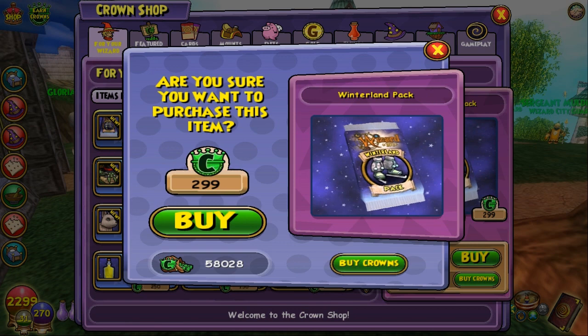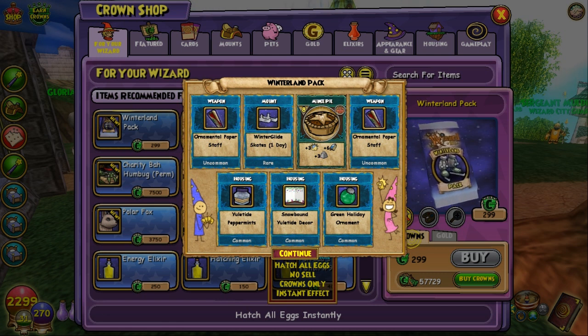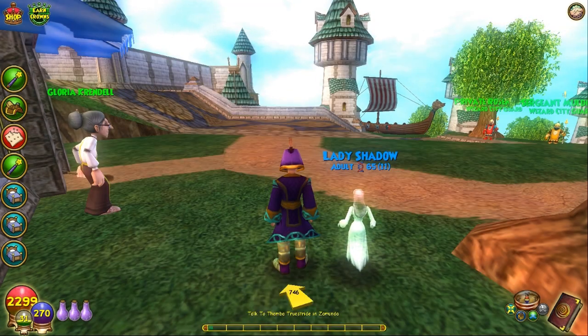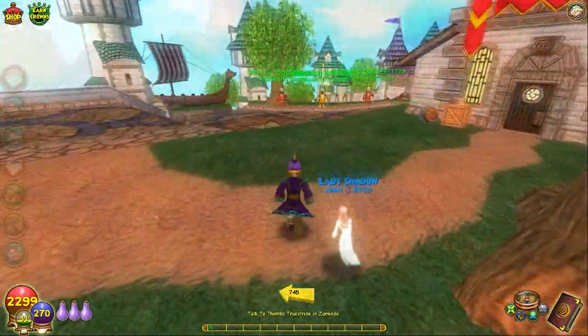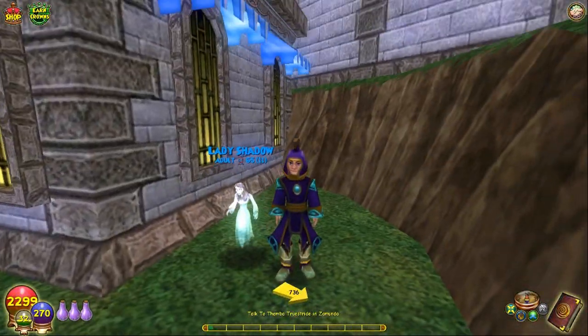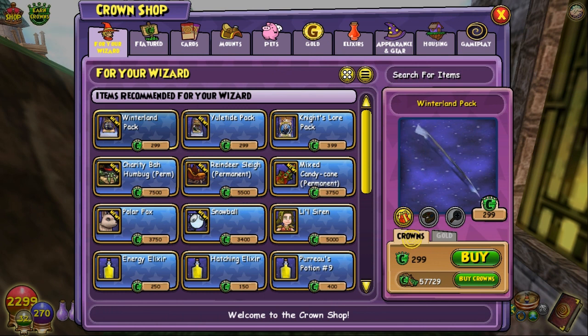The game keeps giving me Santa stuff like it's trying to force me to wear it. Okay, here's the deal: I absolutely loathe the Santa setup — the clothes, all of it. I would never want to wear it, but if I get the permanent mount in this pack opening, I'll put that ugly crap on and let you see me in it. That's the deal. My backpack is full so I've got to go dump everything out — I'll be right back.